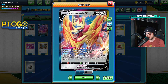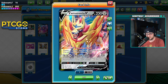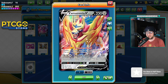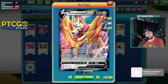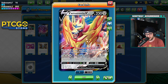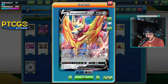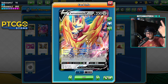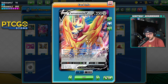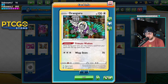We also have Zamazenta — Zacian's sister, something like that, I don't remember the lore. Gauntlet Shield prevents all damage done to this Pokémon by attacks from your opponent's V-Max Pokémon, so it's a great V-Max wall — except against Single Strike Urshifu, it doesn't wall that too well, but it walls everything else. Assault Tackle discards a Special Energy from your opponent's active Pokémon for 130, which is super good because Horror Energy, Single Strike Energy, Rapid Strike Energy are all a thing. Lots of Special Energies in this format.